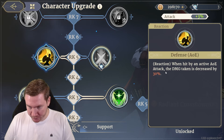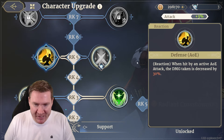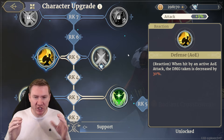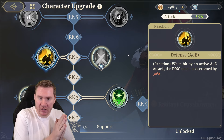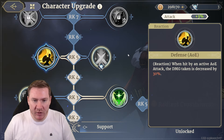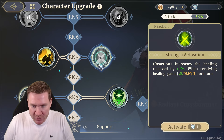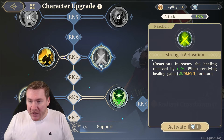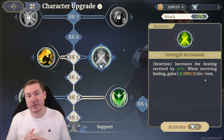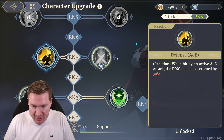At rank five, when hit by an active AOE attack, damage taken is decreased by 30%. I figured this would be a good one for him since he's generally going to be separated from the team a little bit — he may take some AOE damage and catch a stray every now and then, so this seemed pretty helpful. The other option increases healing received by 10% and grants damage two for one turn when receiving healing — also an excellent choice, but I went with the damage reduction.